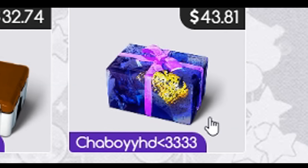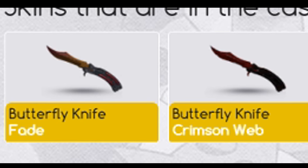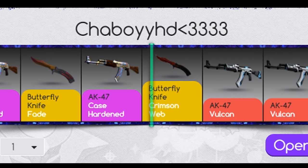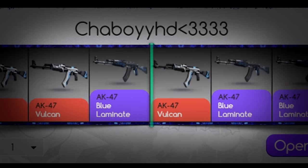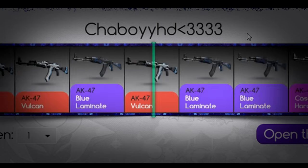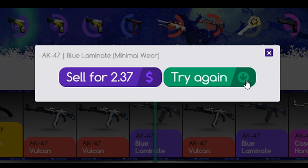We're going to go with the ChaBoy HD with the love hearts because this guy seems to really, really love me. Now you can get either a butterfly knife or a few AK-47s. For $43, I think we should open this guy's case. Let's do it. An AK-47 case hardened — $20, that's not too bad. We'll open that again. We want a knife. Blue laminate, that's actually not a too bad gun.